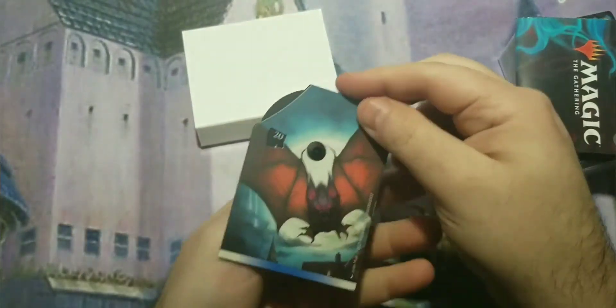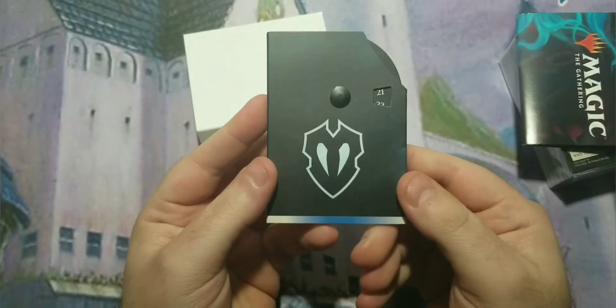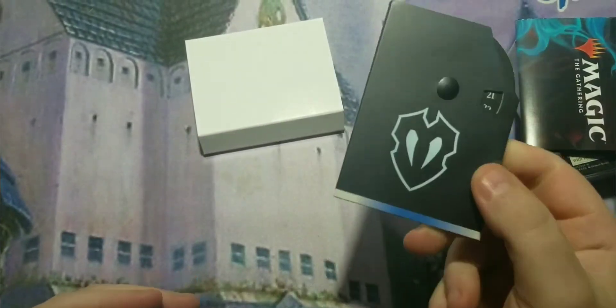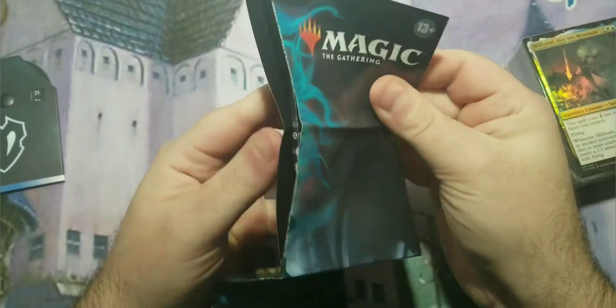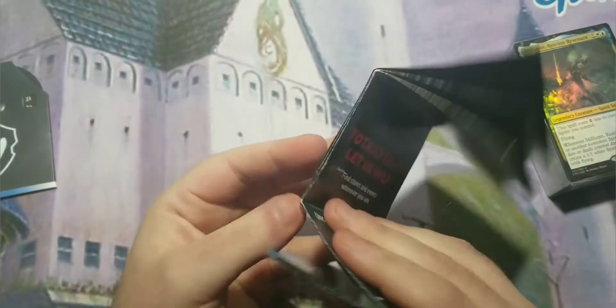Here's the life counter — it has a bat on the back and the set symbol on the front. I like the colors, nice blue and white — I actually like that color combination. There's a spacer which does nothing, and the insert which used to tell you how to play Commander. It doesn't really do that anymore; it just tells you a little about the deck now.